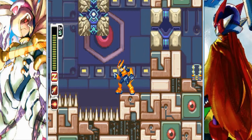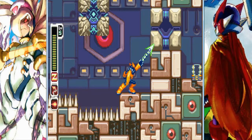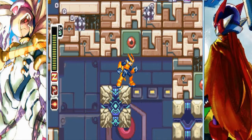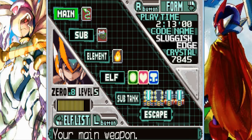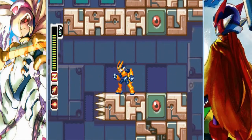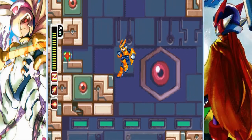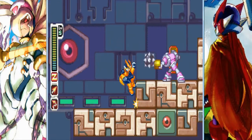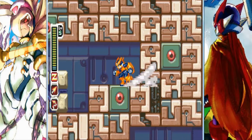Yeah, see there? Extra sub tank! Nice. This is gonna be somewhat tricky to get. Do not use the chain rod here because you will get crushed by the boulder or block if you do. Instead, use this block — latch it on. Sub tank get! There was a time in which I thought I had to stand on the platform and pull the block to get that sub tank. Needless to say, I died. So now we have all the sub tanks in the game! Nice.